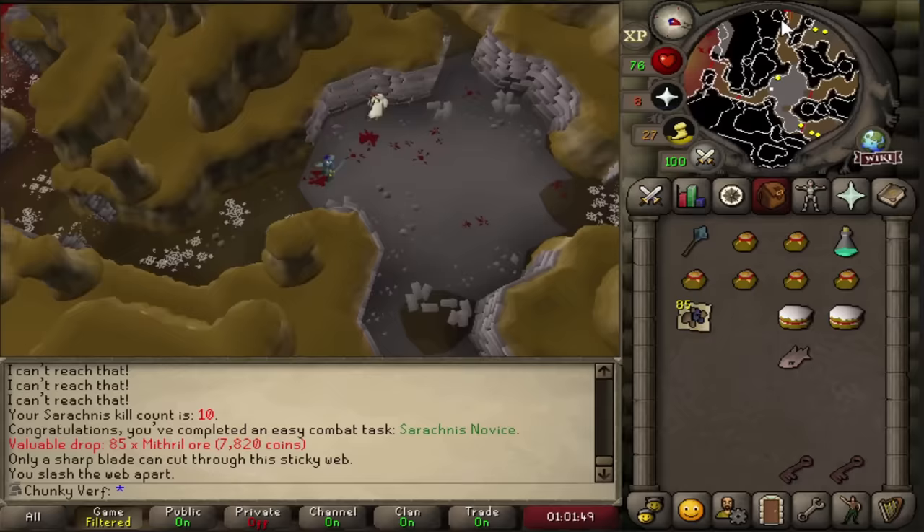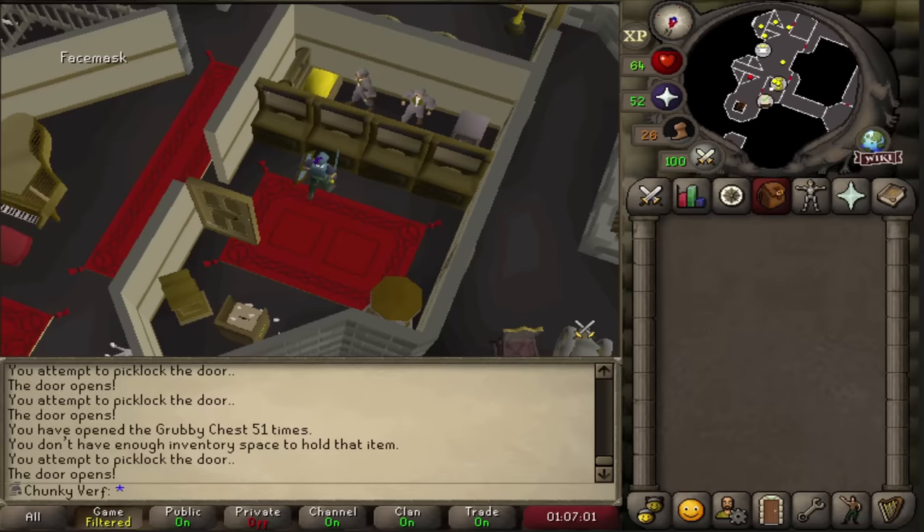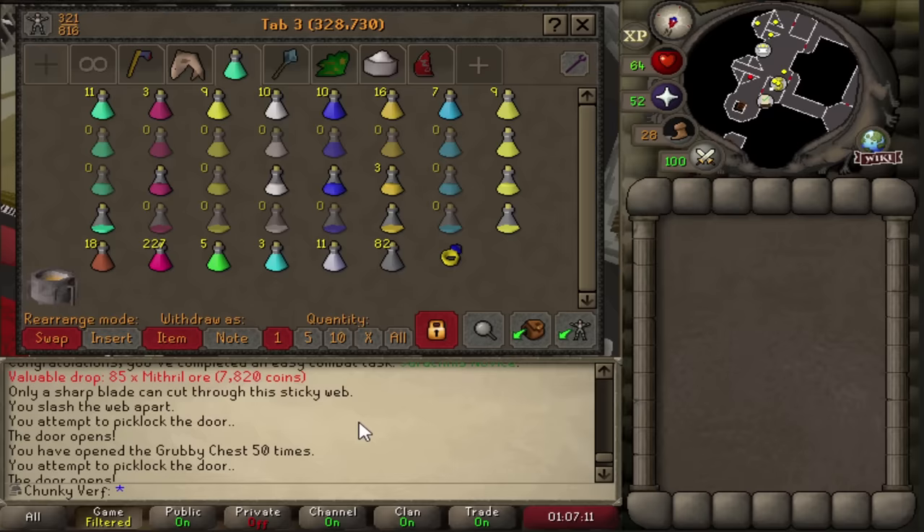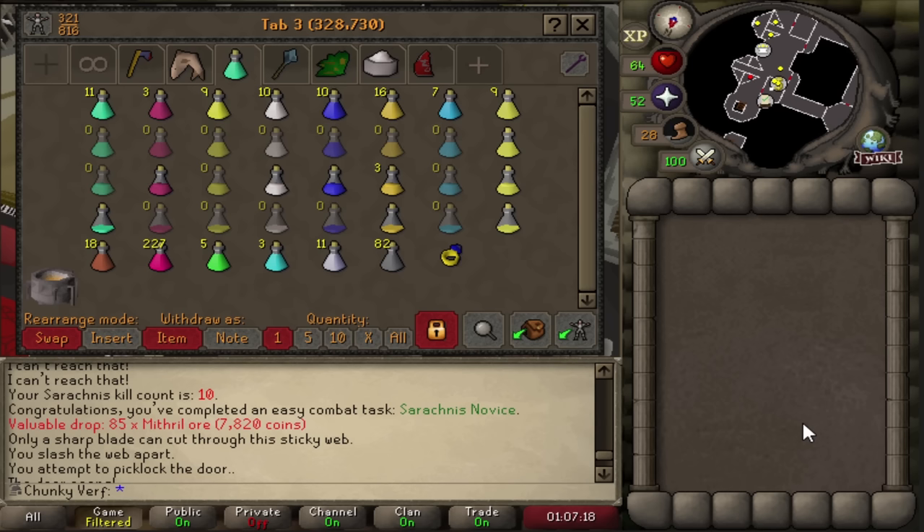I'm going to do that in the next episode. We've opened the grubby chest over 50 times now - the potion tab is looking beautiful, we have a lot of potions and food saved up. We are basically ready to grind out Seregnus - all we need is more combat stats, more magic levels, and yeah we are ready to grind out the cudgel and some of the other really nice items from the boss.